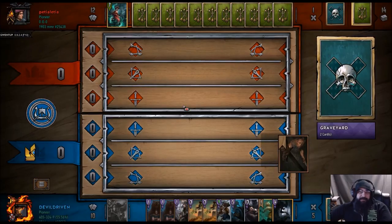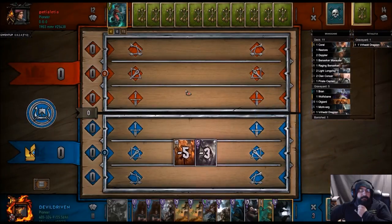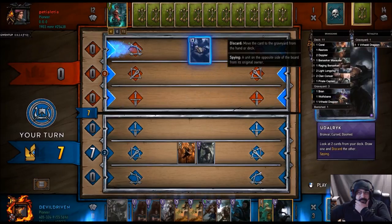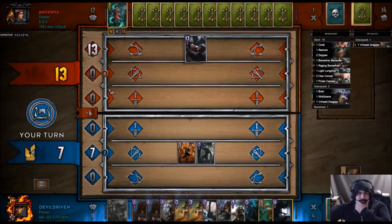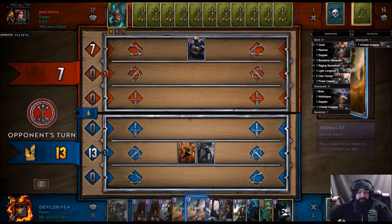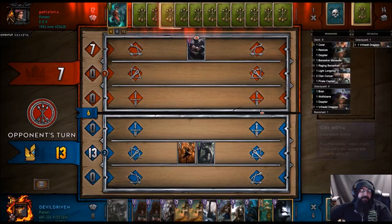We have our carryover, that's good. Doppler, we're going to drop that — that's decent. Unfortunately we did not draw a boat, which makes me kind of sad. Let's see if we can get one. Unfortunately this is a dead card, so we'll mulligan one of these. We're just going to try and get it down to Ciri Nova.